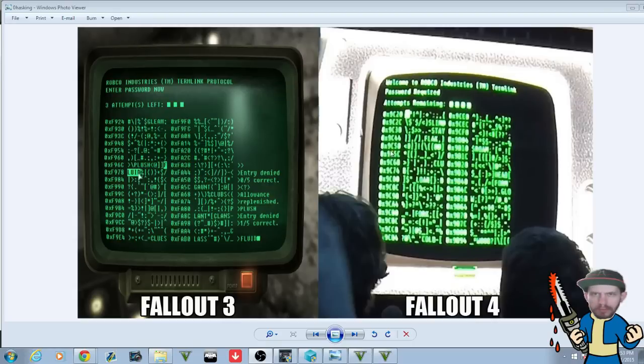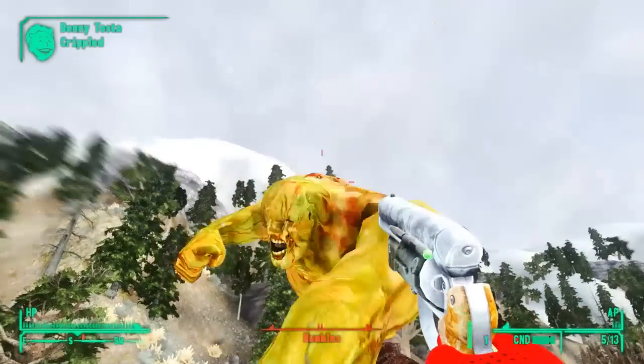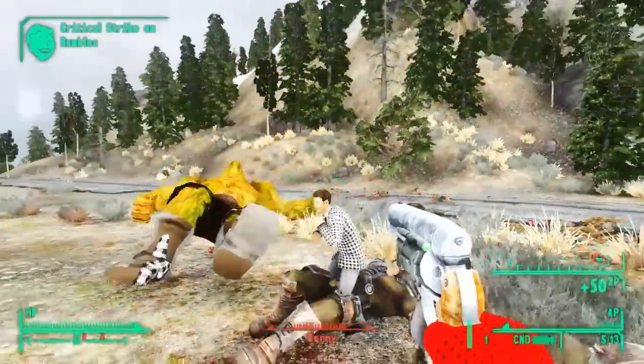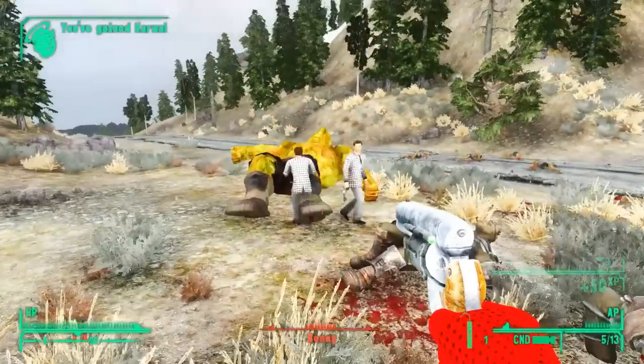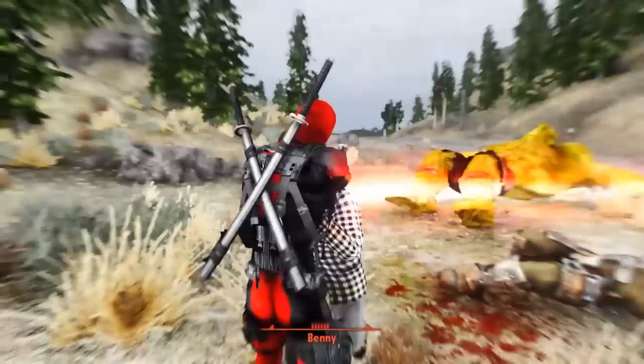Everything else looks exactly the same — you've got all the numbers, all the symbols, all the words. I'm sure you're going to be able to remove the duds, select the proper word, unlock the turrets, the protectrons, the safes — whatever you're hacking on. Bethesda is living by the motto 'if it ain't broke, don't fix it,' and there was no reason to really overhaul the hacking when it was already awesome. It would have sucked if they changed it and made it more difficult than it already was.